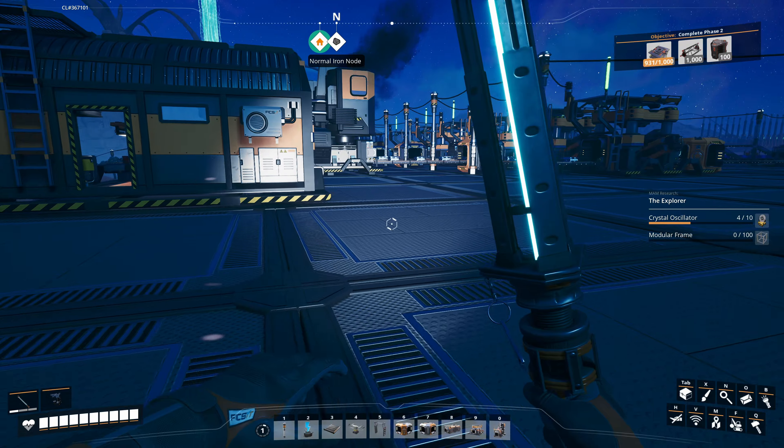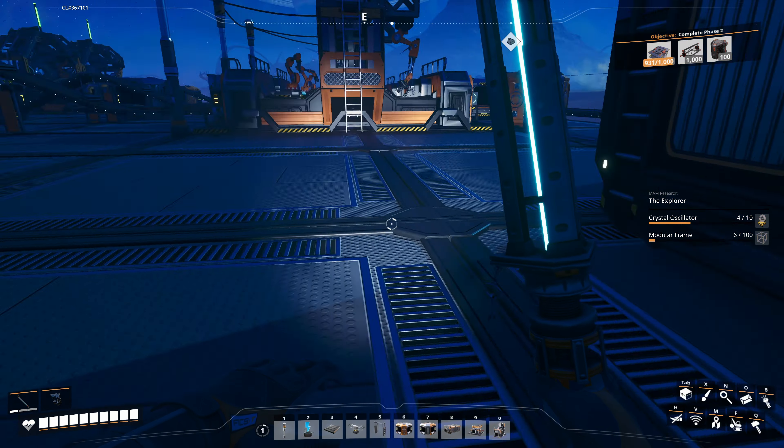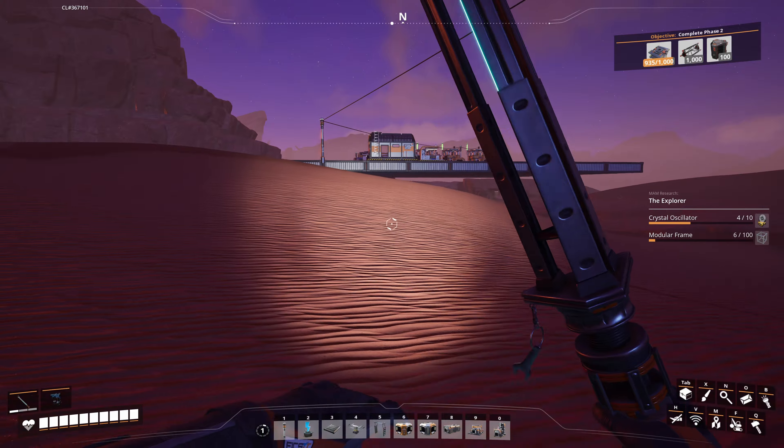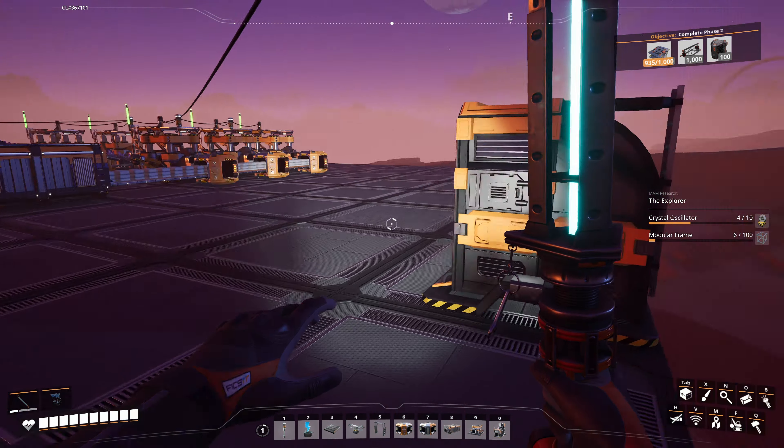I'm going to check on the quartz real quick — go get some more of those crystals, see if I can make those oscillators, and I might just manually make those frames to unlock the vehicle. We're rolling up to the quartz factory — I got 935 out of 1000 of those smart plates, we're almost there. Good idea just to let it go. Oh man, look at all that! Sort this up and take it. Got tons. Back at the modular frame factory — let's see how many frames got made. Grab some along the way. We got 42. Not bad! Let's head to the hub, make some more crystal oscillators, get those modular frames, and unlock the Explorer vehicle. We'll call it for this episode.